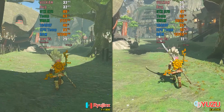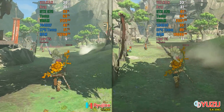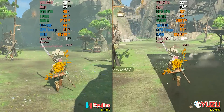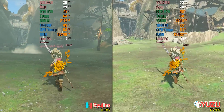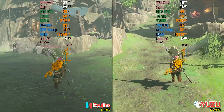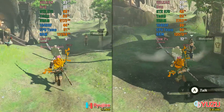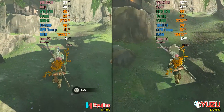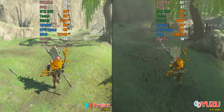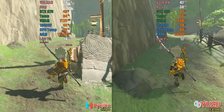To conclude our Vulkan API test, we've reached the extreme: Kakariko Village, running at 20 fps even on the Switch. Here, the difference between Yuzu and Ryujinx sometimes reaches up to 50% in favor of Yuzu, with better average performance and a more stable 1% low frame rate in Yuzu for over half of the test. The benchmarks were conducted at the same time of day and under the same weather conditions, so you could notice the differences in colors. For me, the visuals are practically the same on both emulators.